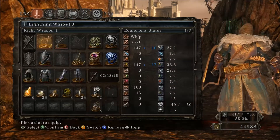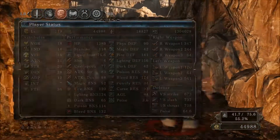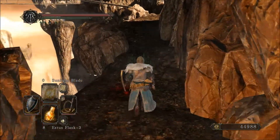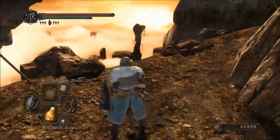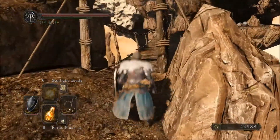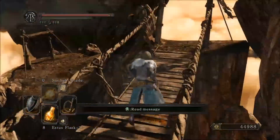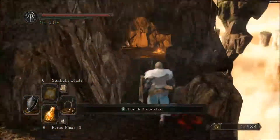The character itself is a Faith Dex build that's mainly themed around Simon Belmont, so he uses a whip. He's got some other tools for taking care of PvE sections, which we'll switch to if the whip ends up not being good enough. I should have come back for more Sunlight Blades and Estus Flasks — let me do that real quick, because I'll probably need the blade for taking out the dragons.